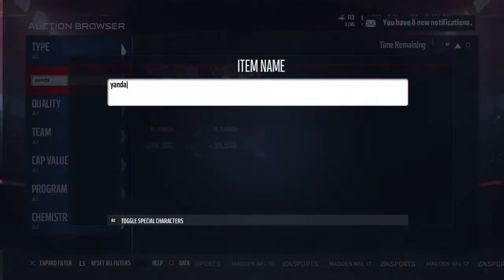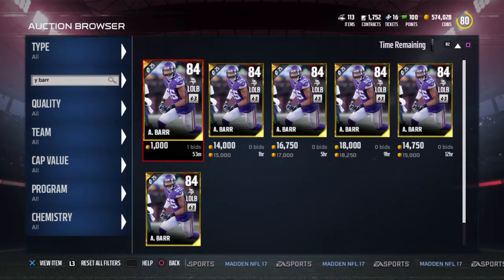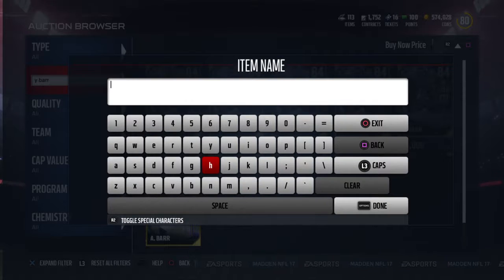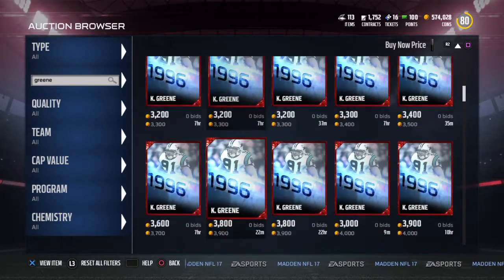A lot of these defense upgrades aren't really a huge upgrade, but they're good players. First we'll do Anthony Barr - really good player. But we do want to get Green, that linebacker. Let's see how much he's going for.